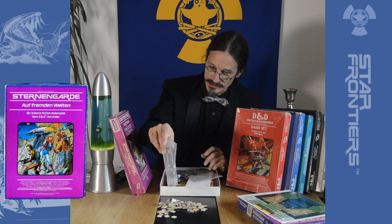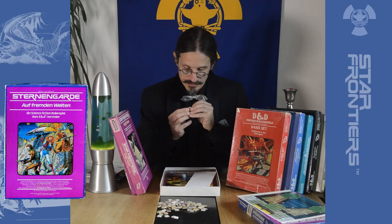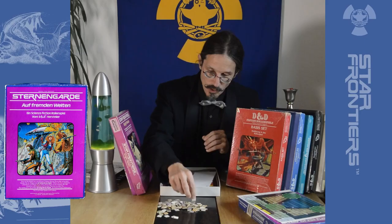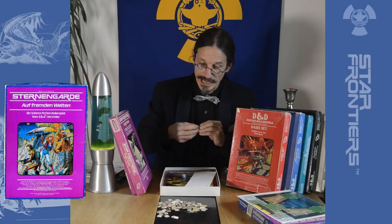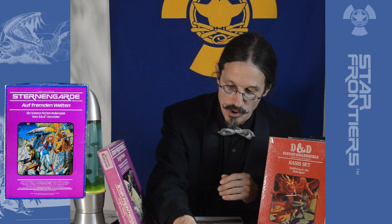Lots of markers! These markers show us different monsters — small, tiny monsters, or this one here: a robot, a working robot. Or aliens, which you might encounter, with different colors — color-coded so that you know what you're dealing with. Sort of as a D&D master or Sternengarde master, the Star Frontiers master finds it quite helpful.